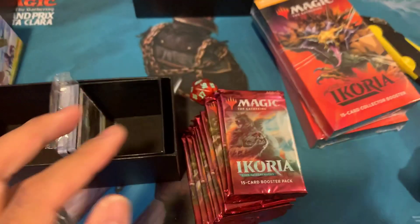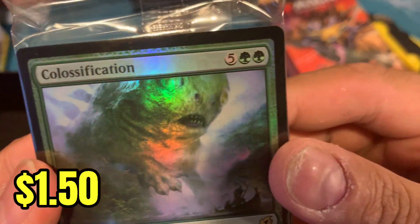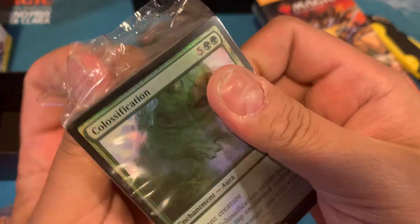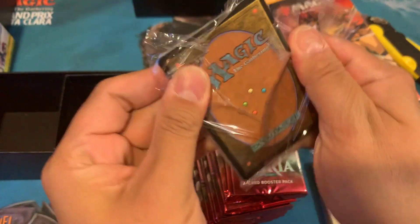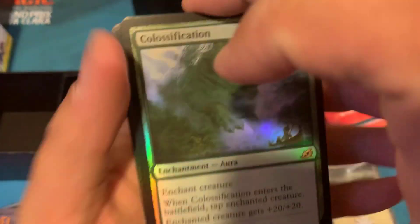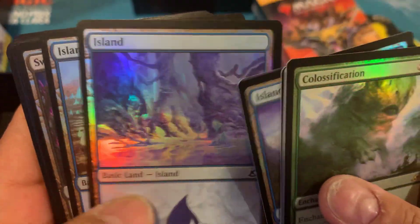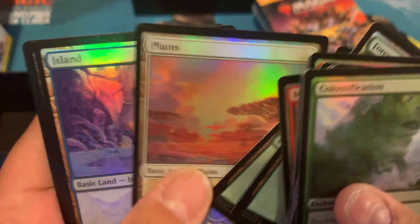Lifelink, deathtouch. And your land pack — look at that, it was a big cat, now it's a huge looking nasty slime of a weird thing. So they replaced the cat with Slimer from the Ghostbusters. Here's your foil lands. No Godzillas in them because that was presented in the secret lair. Pretty cool foil lands.